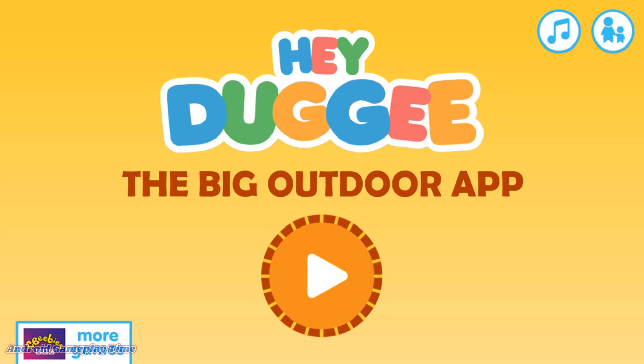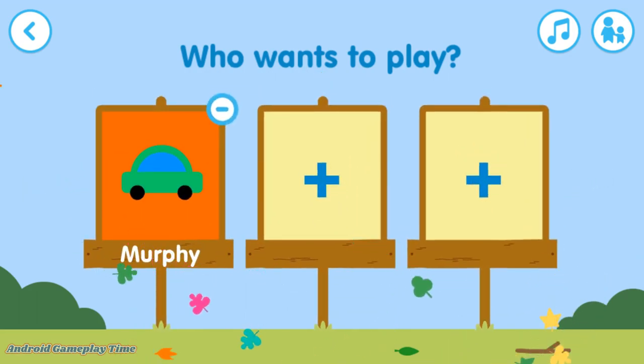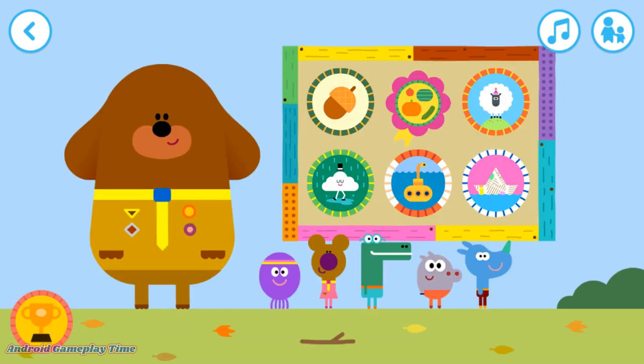The Big Outdoor App. Tap play to start. Who wants to go on an outdoor adventure? Tap your picture. Welcome to the Big Outdoors, Squirrel. Let's go exploring to earn some badges. Pick the badge you'd like to get.